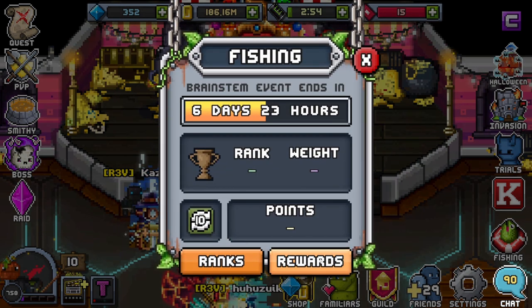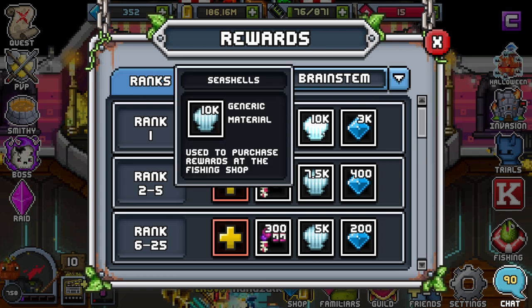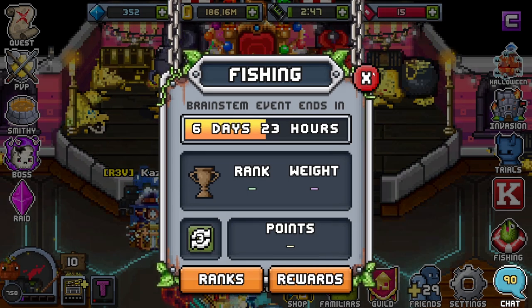Let's finish it off with fishing. Here in the events, we'll see that it is going to be stat points, brainstems, seashells, and gems.